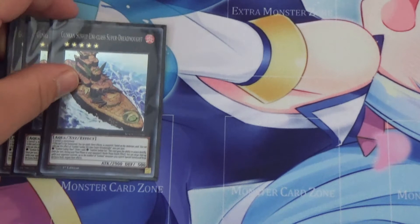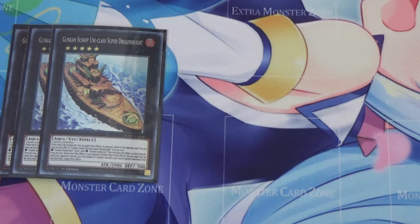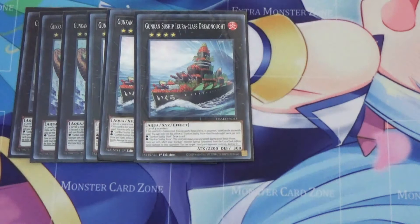Moving on to traps, I run three Infinite Impermanence — just another really good trap, one of the best traps in the game. Moving on to the extra deck, I run three Suitship Uni Class Super Dreadnought. Each of the Suitship XYZ monsters gains different effects depending on what their materials are. All of them have: if Shari is used as material, draw one card. For the Uni Class Super Dreadnought specifically, if it's XYZ summoned using Suitship Uni, this card gains the ability to attack directly. Once per turn, during your main phase or your opponent's battle phase as a quick effect, you can target face-up cards your opponent controls up to the number of Gunkan monsters you control and bounce them. It's really good — you can use it to bait out negation, like if they have Dragoon on the field. That's why I built a going-second variant, because this card is just better at going second.